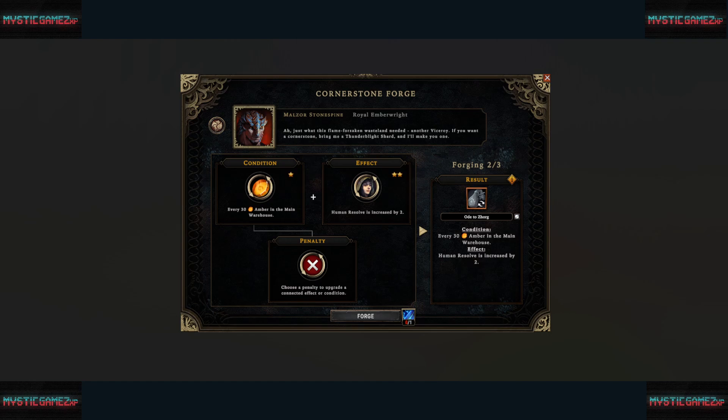Essentially, you pick a condition from four options and pair it with one of four effects. Then you take a penalty to boost either the condition or the effect up a star. I believe it goes up to three stars — possibly four, which would be something to test. I didn't have the option to go that high, so I'm not sure.